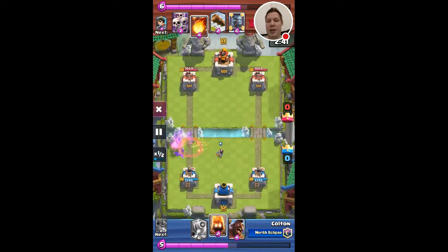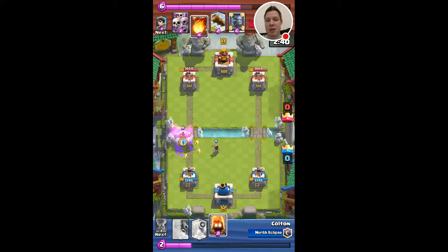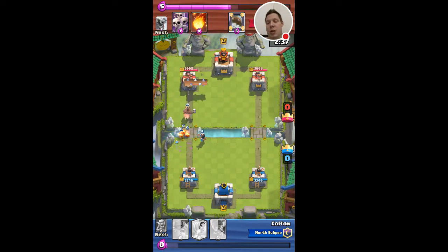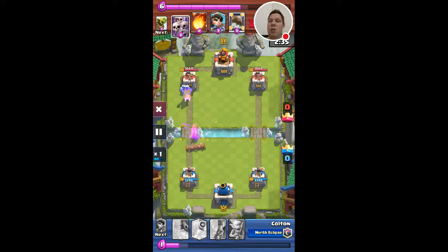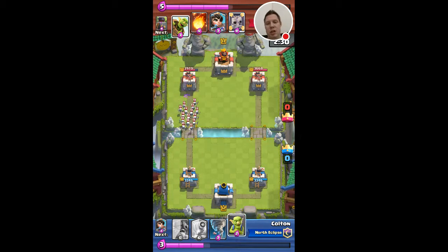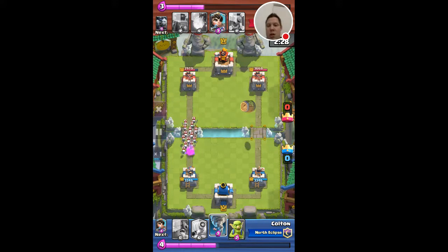I'm going to go half time here. I zapped and my princess finished it off so I can do a hog push. It didn't work out that great but I get a little bit of damage off, and then I decide to use the goblins to distract the skeleton army. Usually when a level 13 has max cards and is using a goblin barrel, there's a good chance they have a maxed mirror as well.